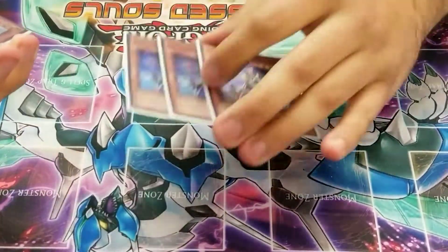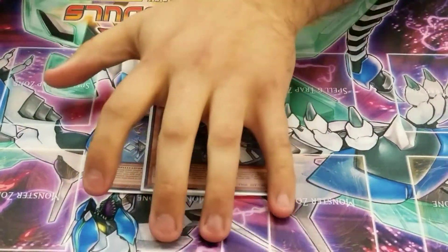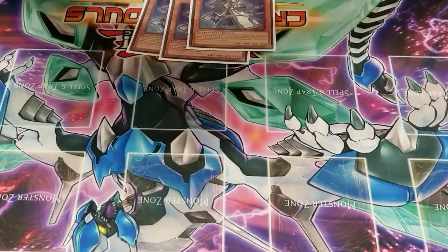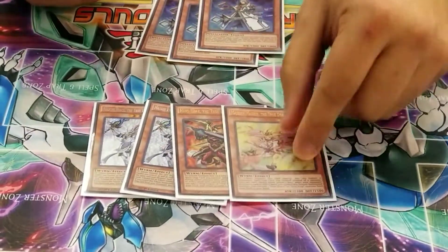Let's go into the deck profile. Basic three Alistairs to get Invocation, going from Akaba basically. For the True Draco engine, two Masterpiece, one Ignis, and one Majesty.